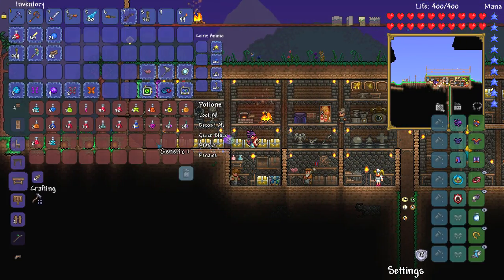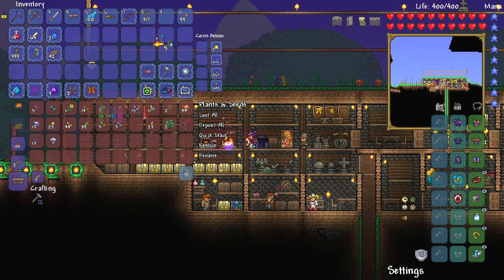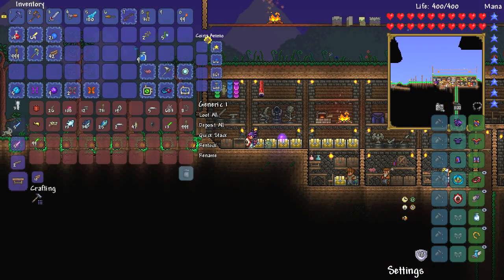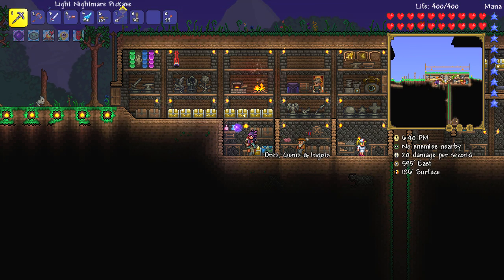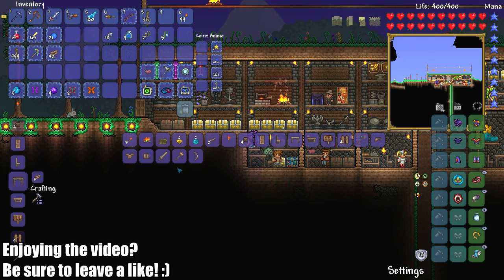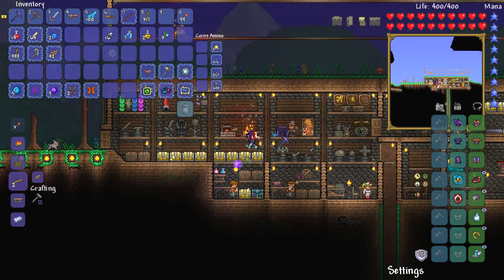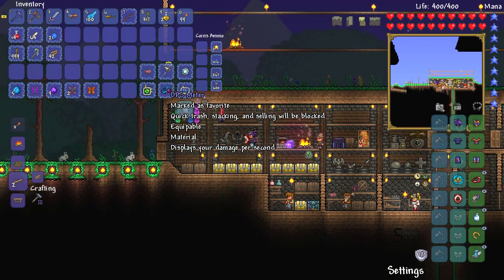Do I have any Spelunker potions left? No Spelunkies. We have Moonglow, blinky plant — we do seem to have them, which is awesome. And then we need some of these things and some good old fashioned — come on man, I need to get in here. There we go. Then we go over here and we should be able to make ourselves a couple of these things. Ten minutes worth of Spelunker. Boom — you all go in there and we are good to go.